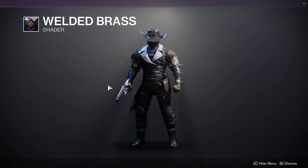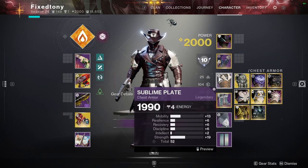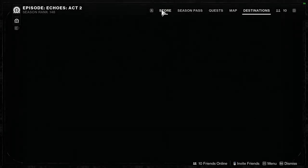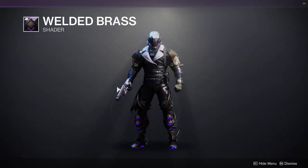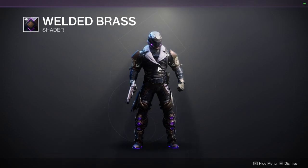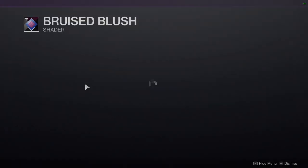Let me switch the helmet off real quick so you can actually look at it. I love that shader — it's one of my favorite shaders in the game. It's from Season of Dawn, which is pretty old. It's a really good deep purple. The only issue is the lighter color portion annoys me a little bit, but it's something you can fix by not having a piece that shows that, which is sometimes harder to do. Then we have Bruised Blush.